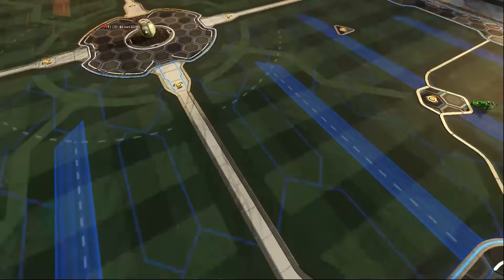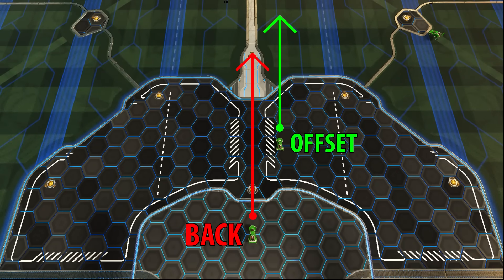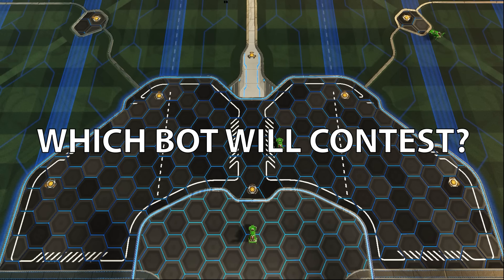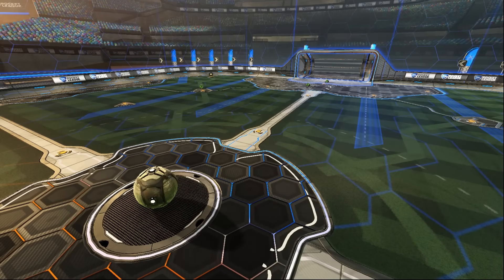Examining the starting positions, we can see there are 3 different kickoffs to perform: the back, the offset, and the diagonal. Since our bot is exclusively playing 3v3s, it will need to decide on the fly which bot will contest, while the others do more productive tasks. This can be done by checking the distance from each car to the ball and choosing the closest one.